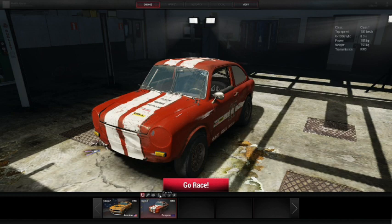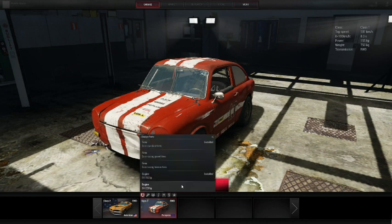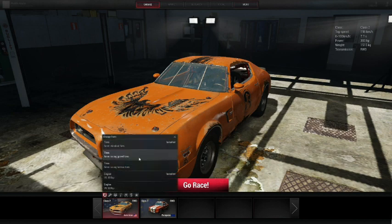On each car there are tabs that show potential options: repair, research, car info, test drive, sell car, and set as favorite. You can change parts, though options are limited. For the European car there are three tire types — standard, gravel, or tarmac — and two engine choices: 152 and 220 horsepower. The American car similarly has three tire types and two engines: 300 and 500 horsepower. I tried the 500 but it's basically nothing but wheel spin, so we'll stick with the 300 and tarmac tires.